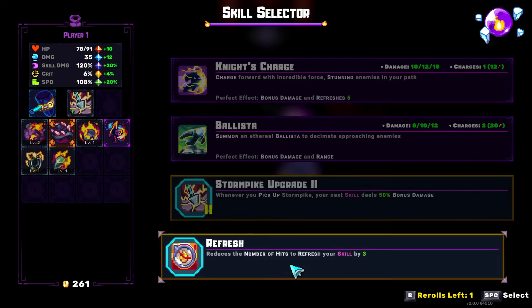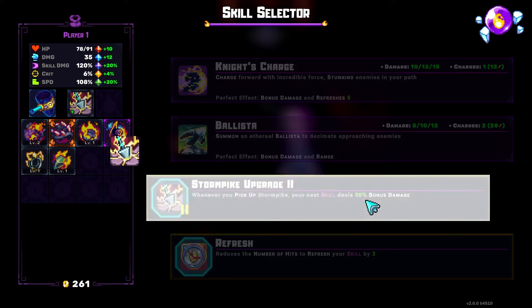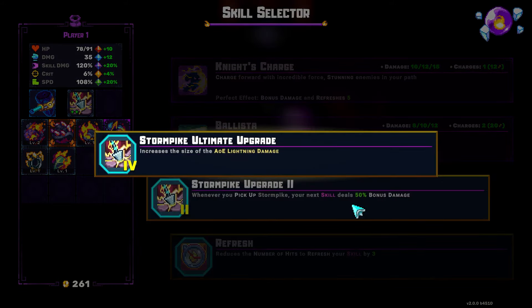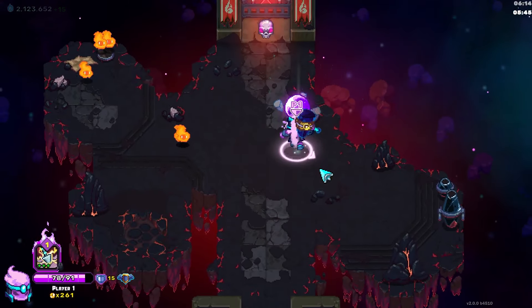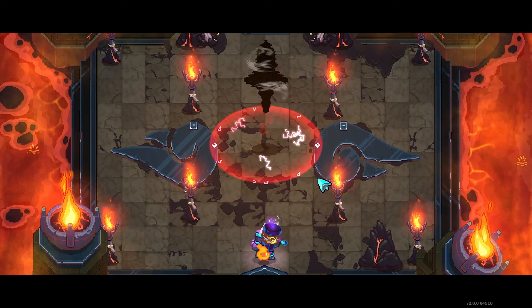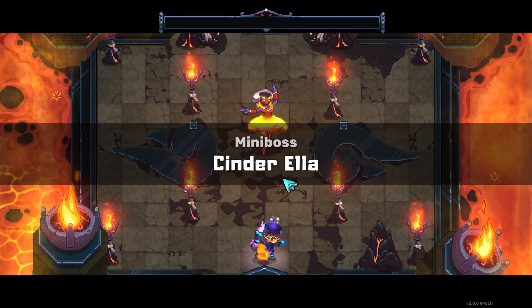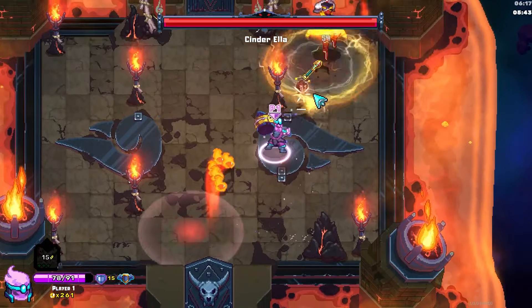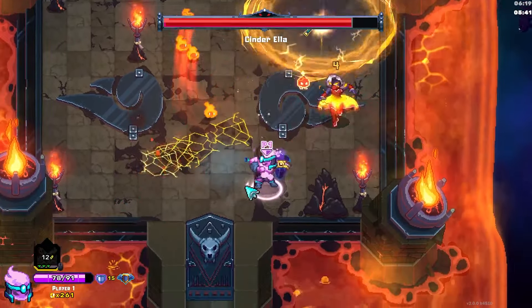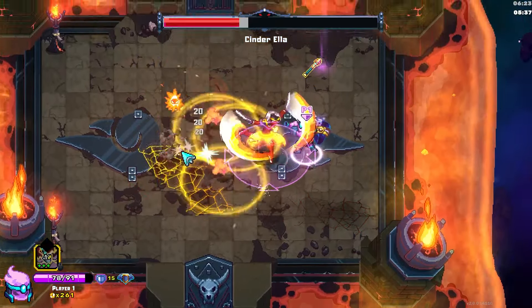We're pretty bad. I'm going to pick up Stormpike - your next skill deals 50% bonus damage. That doesn't seem too bad. The ultimate is: increase the size of the AoE lightning damage. I wouldn't necessarily call it good, but it's something. Let's just throw the sphere now - see how much bigger the area is. That's not too bad, to be honest. It could have been much worse.